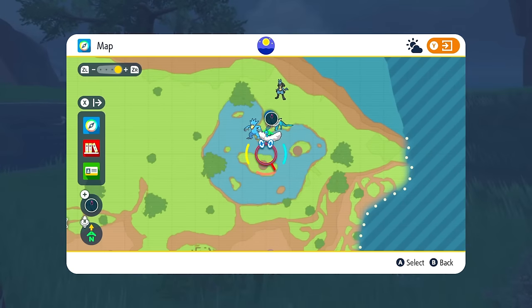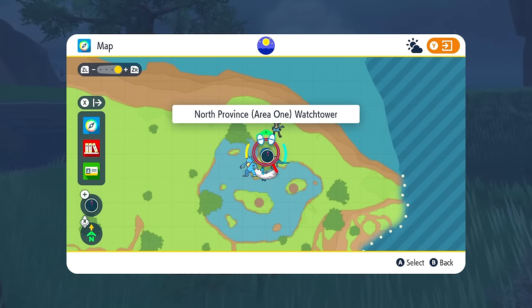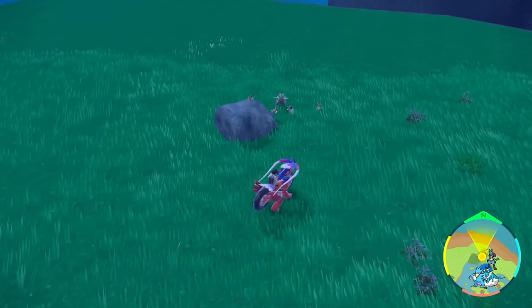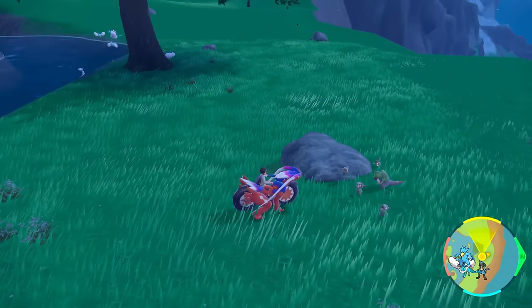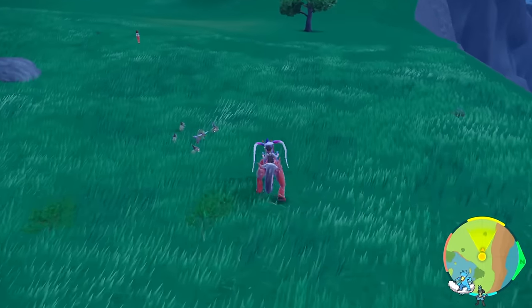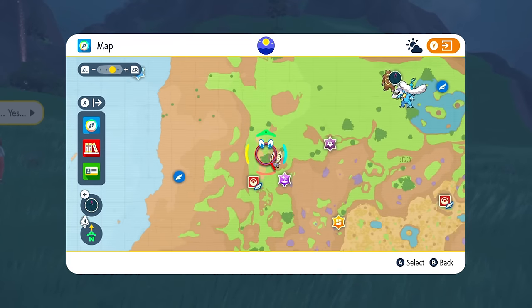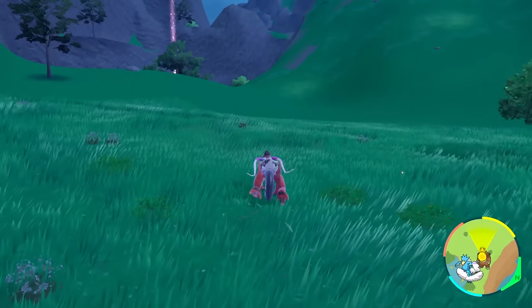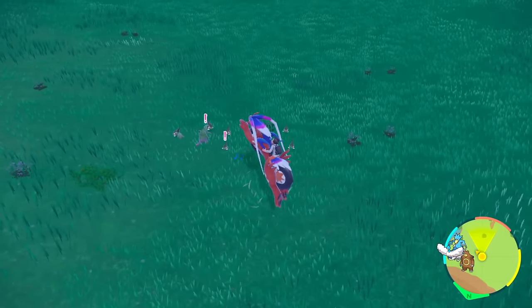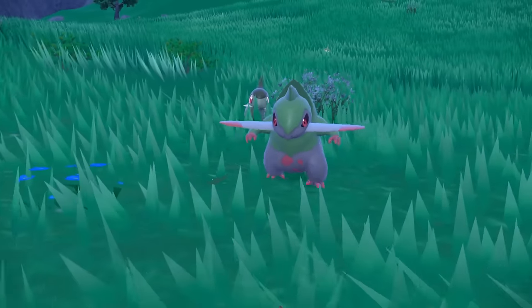If you're hunting Axew in the fracture area, you could teleport to the top right corner of your map — North Province Area One Watchtower. Around this area you're going to get different spawns of Pokémon, but we're going to focus on Axew and its evolution. You can continue to just run across this area slowly and you'll get more and more spawns — there's another family of them. You can run this entire area up until you reach the Area One Pokémon Center and you'll constantly get families of Axew spawning. Hunting Axew shouldn't be too difficult based on this area.